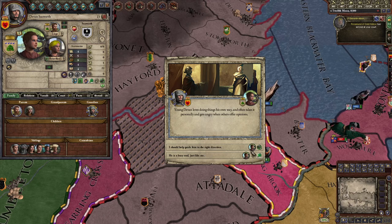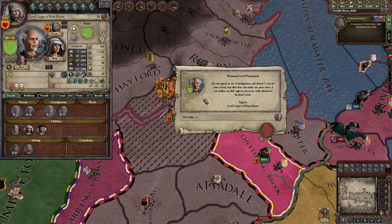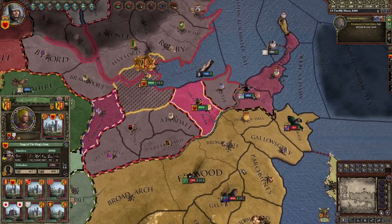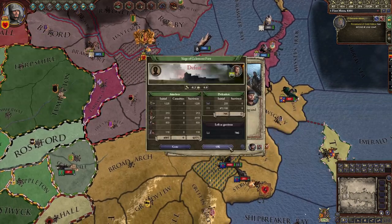My ward got the 'diligent' trait — perfect. And Lord Casper of Rainhouse did not listen to me — he hates me more since I asked him to leave. Hey man, if you want to rebel against me that's fine — I'll just destroy you too. My claim is the best claim.